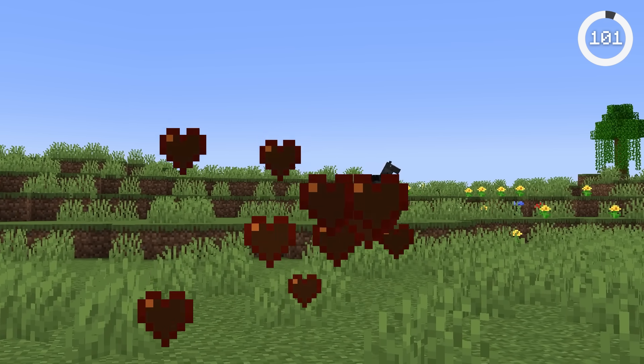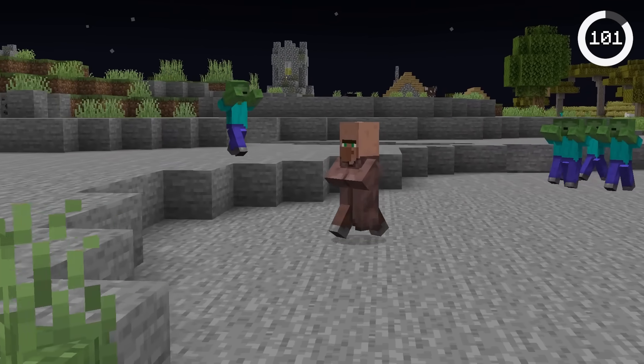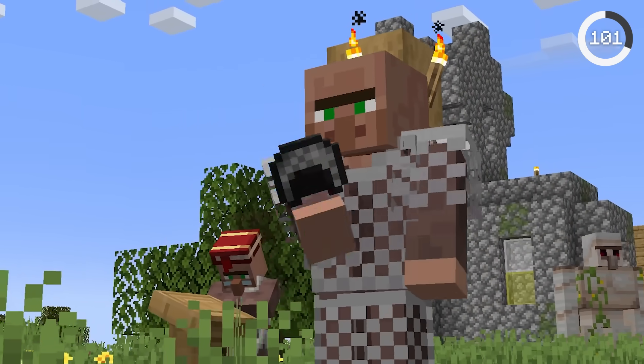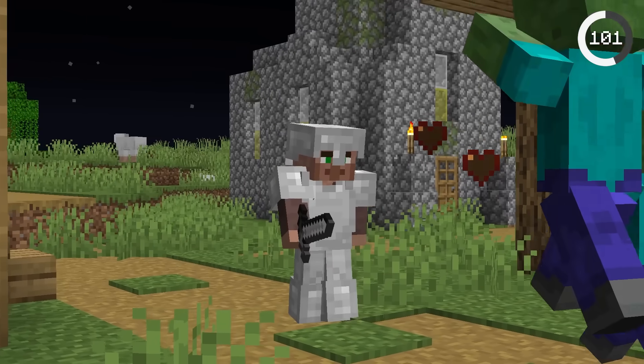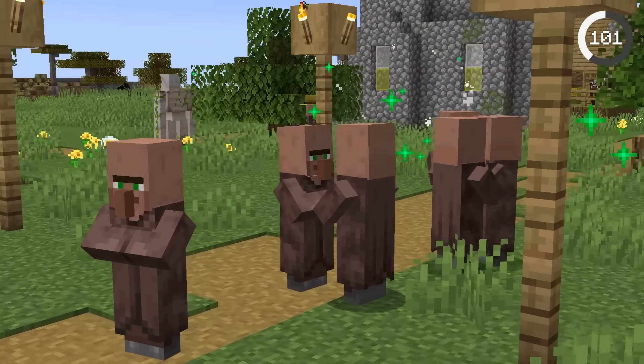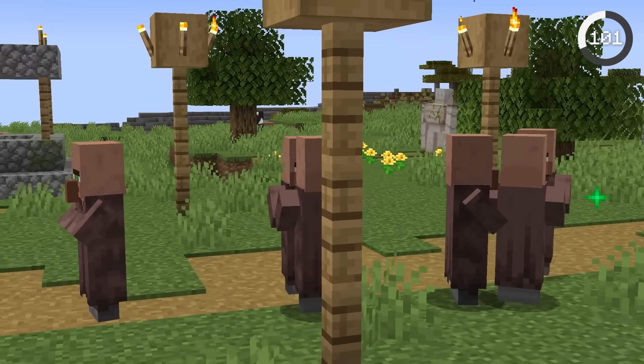Villagers are completely helpless in Minecraft. When attacked, all they can do is run. Some players requested for villagers to fight and defend themselves — they'd be able to wear armor and use swords to kill mobs. But Mojang has said that this is why golems exist, and villagers are just peaceful creatures who don't want to fight.